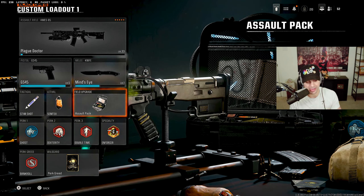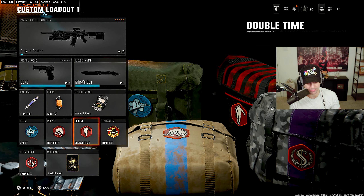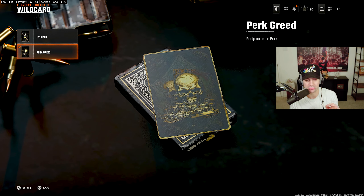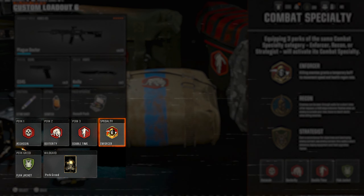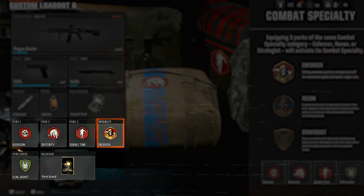The perk system has changed in Black Ops 6. You have Perk 1, Perk 2, and Perk 3. In the beta, wildcards include Overkill (use two primary weapons) and Perk Greed, which lets you add an extra perk slot. This is where it gets pretty cool — you can mix and choose any of the slots.